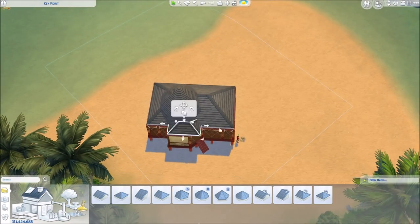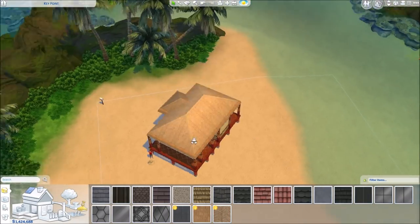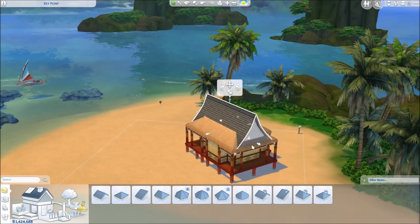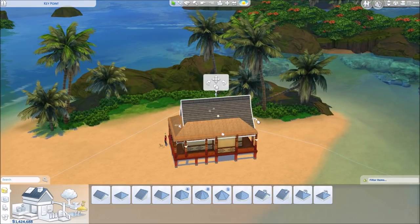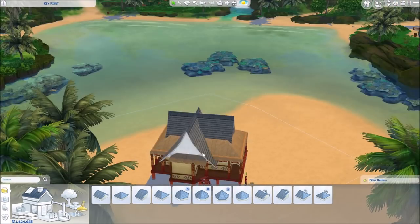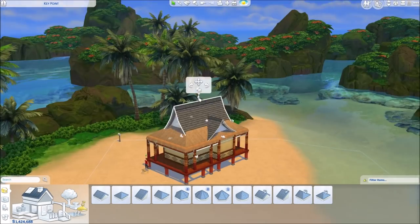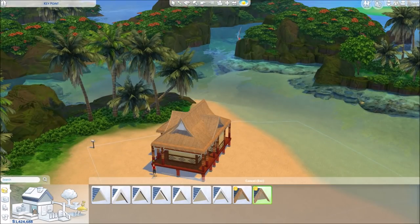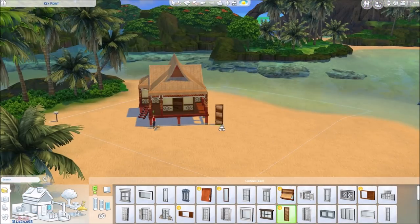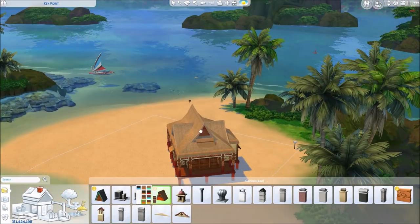I wanted to have a little starter house — maybe like a hermit, a tropical hermit living there, or maybe a mermaid who lives there in a house and can swim around all the time. I used everything from the pack as far as I could. I went with the wooden texture. There are some wooden textures and patterns that are red, and I thought this is a cool contrast to the blue water and the green palm trees at the back of the lot. Therefore I wanted to go with a little reddish kind of view in the interior and exterior as well.